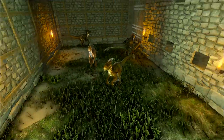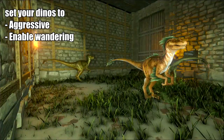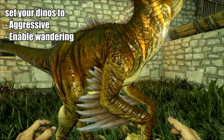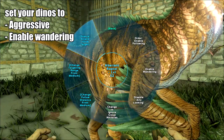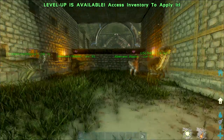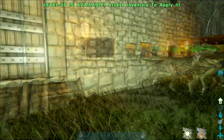Once you're all set up, you need to get some raptors or any aggressive creature. You want a bunch of aggressive dinos — switch them to aggressive stance and enable wandering so they all wander around in there. They're mate-boosted, all set on aggressive, and they can't get out. They just sit in here.